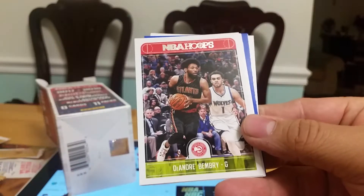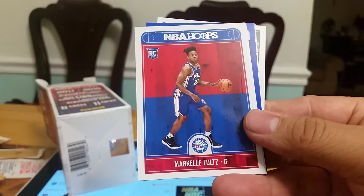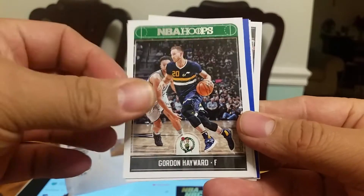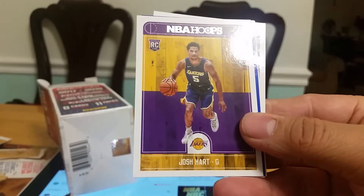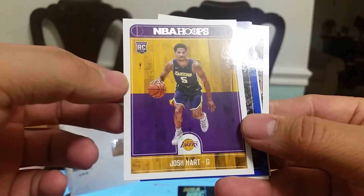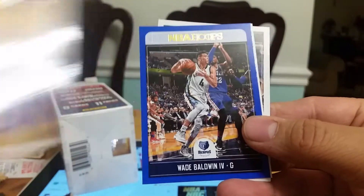Pack two: Grant and Green. Rookie of Makele — of course with this product you are looking for Lonzo Ball. Josh Hart rookie, the blue wave Bowen — not numbered, this is a Blue Peril.